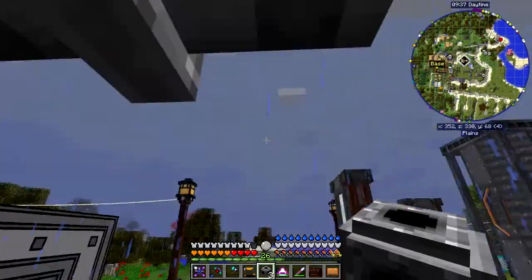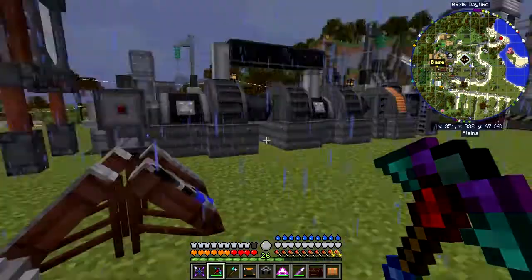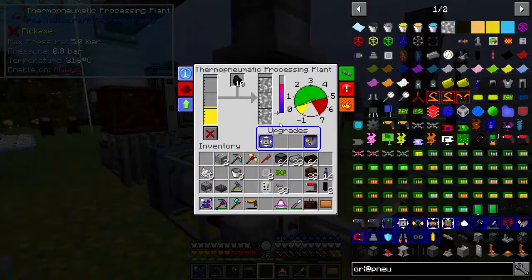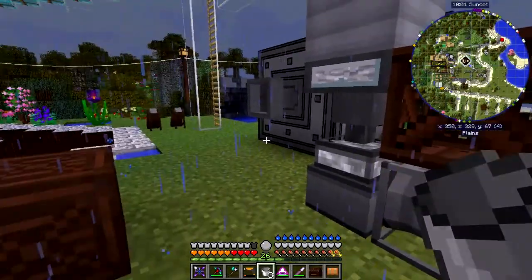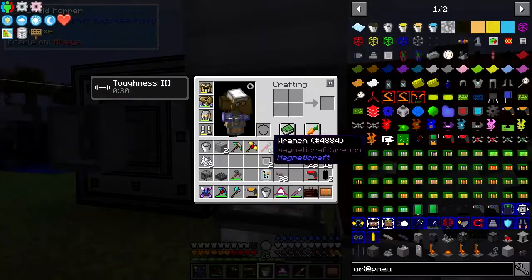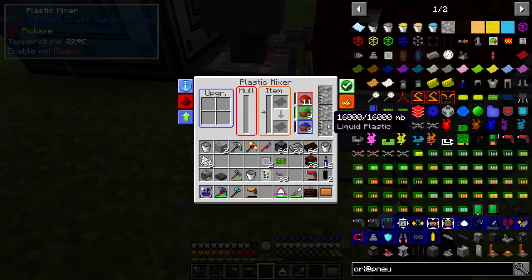Then we can bring this across like that. If you can hear the background noise it's a bit noisy because there's a lot of building going on around me. That'll then feed this out of here — there's no space at the moment. If we look in here the tank is full, I need a bucket. I put a liquid hopper in here that's also full. You can right-click that — so I've got a bucket of plastic in here now — and that's feeding it into here.